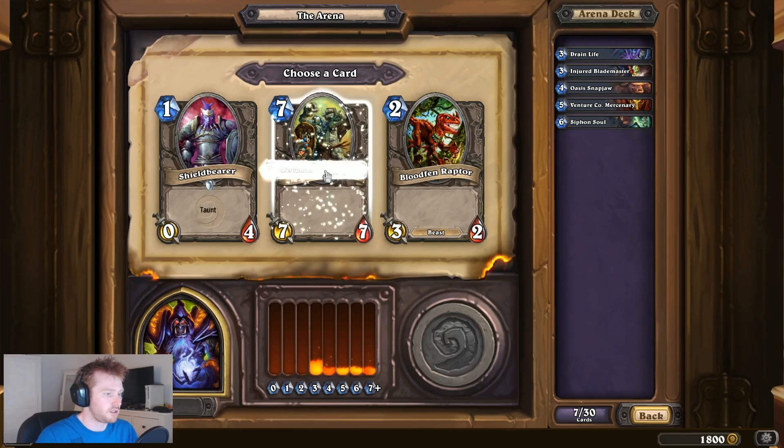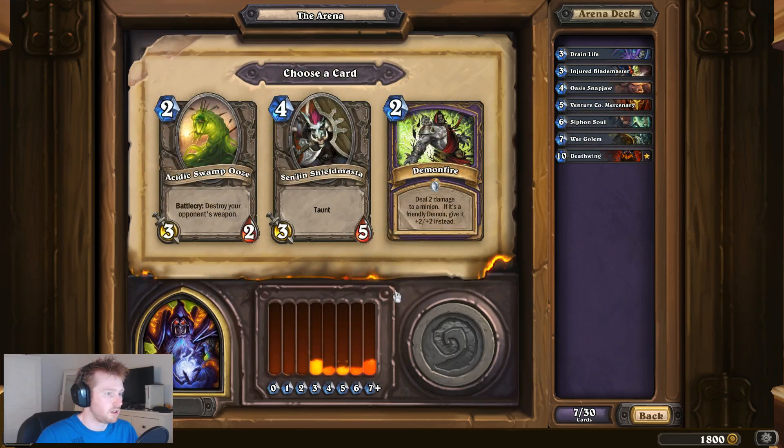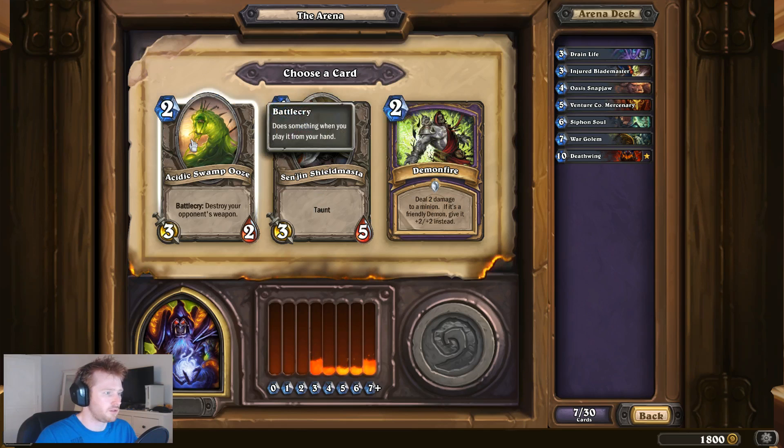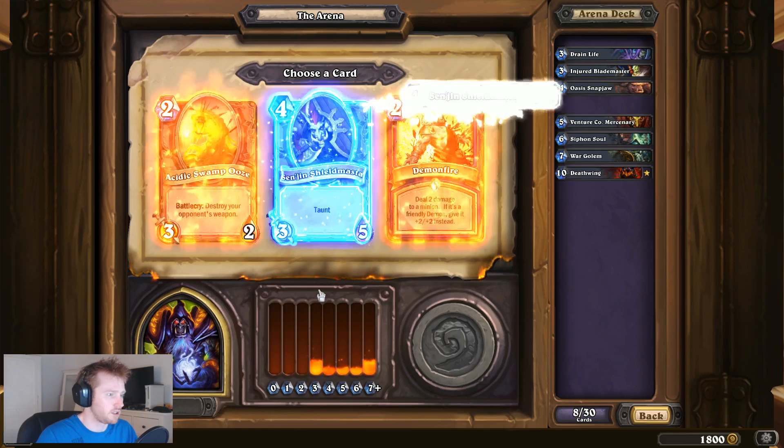Wall of Golem - decent stats. Senjin Shield Master is always useful. Acidic Swampoos not so much - I'll take the Senjin Shield Master.